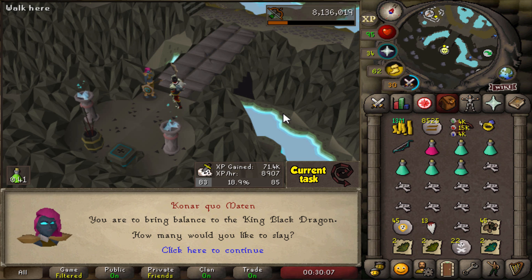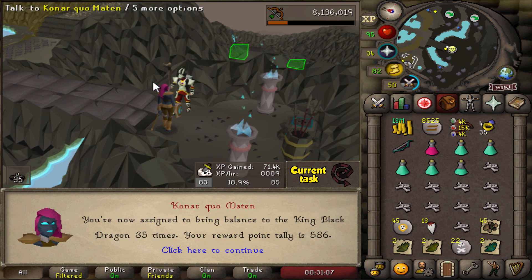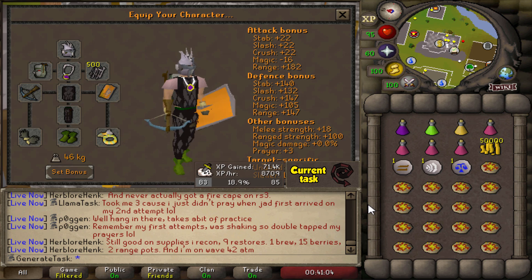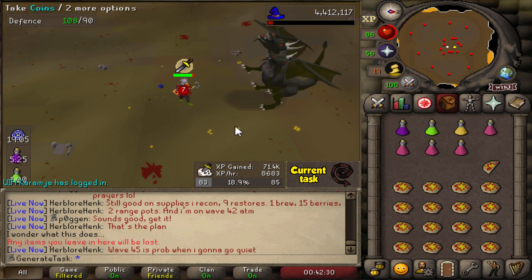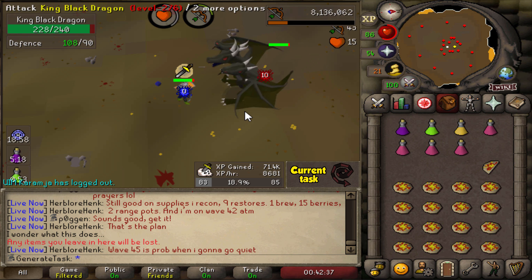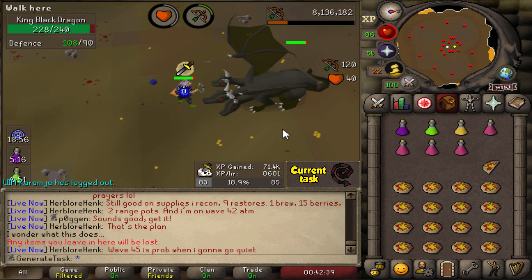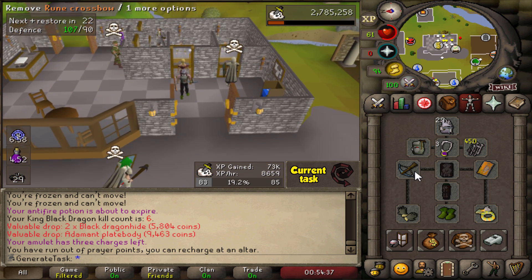The second boss task ever after Vetion — King Black Dragon! How many do I kill? Do I go for 35? I don't have a great weapon for this. Fine — 35 King Black Dragons, we're doing it. Let's kill some KBD and hope for KBD Heads, the Visage, or the Dragon Pickaxe. Six kill trip — not too bad, but I'm going to try the melee setup now.